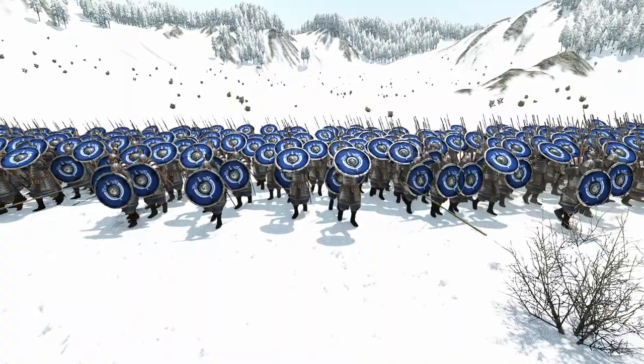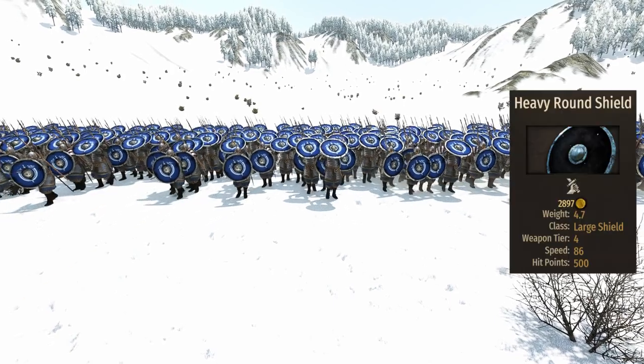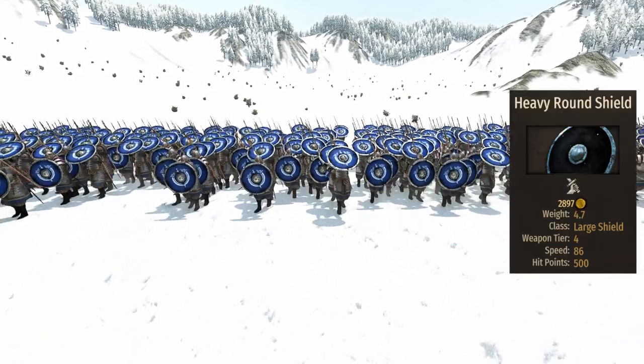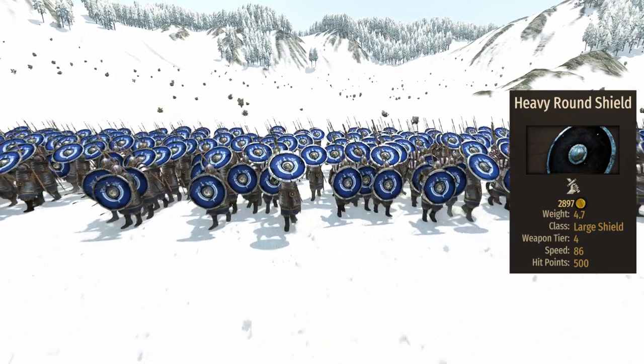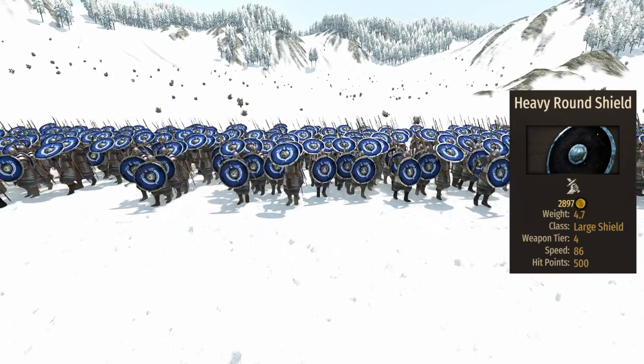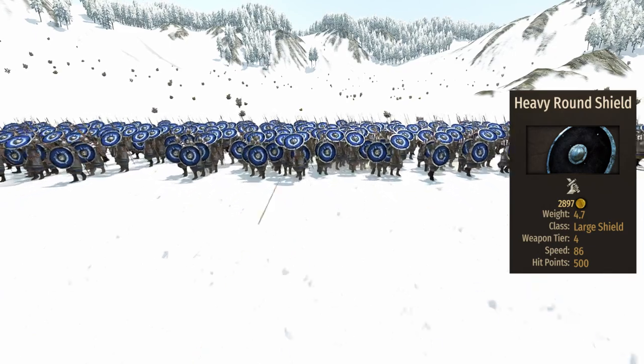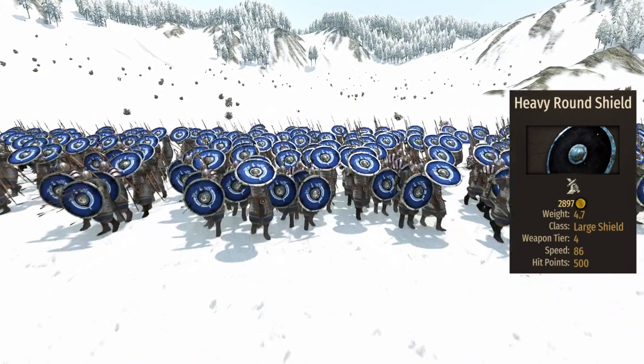When talking about the equipment, it's hard to not start from the typical Sturgeon round shield. In the case of the spearmen, it brings a heavy round shield, a very tanky option with an HP value of 500. Despite its length only being 70, this shield is very good at protecting the unit, for similar reasons we described in the Axeman analysis.